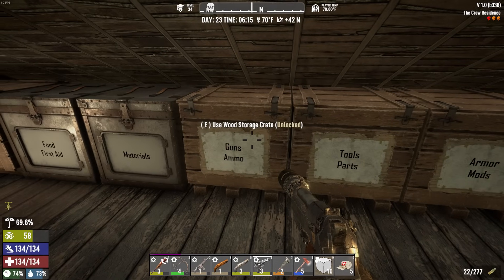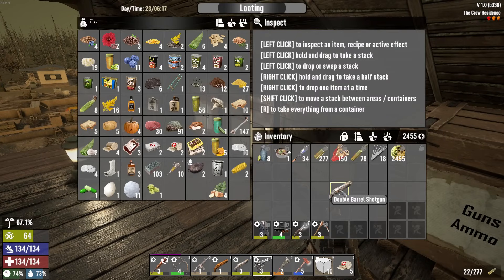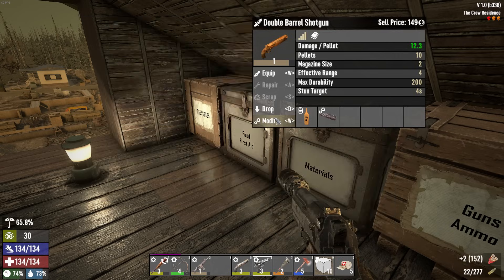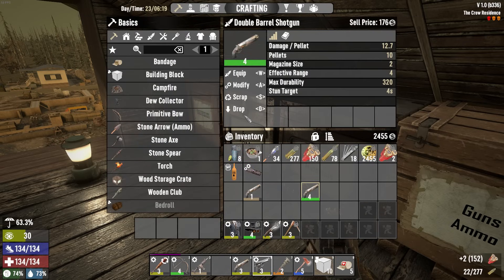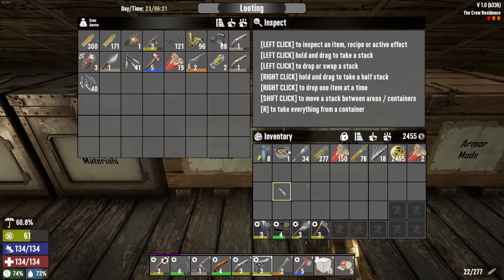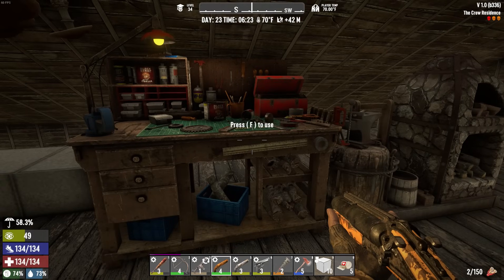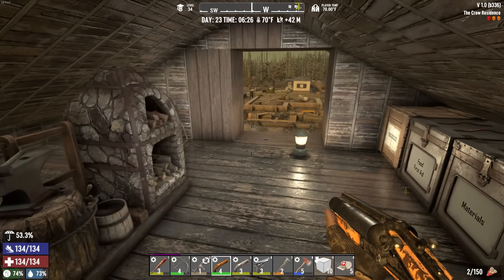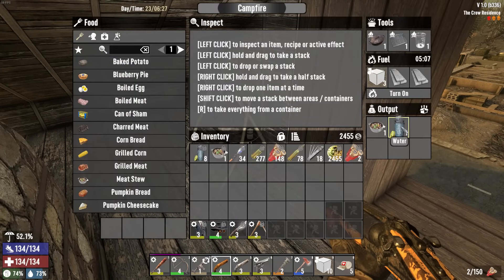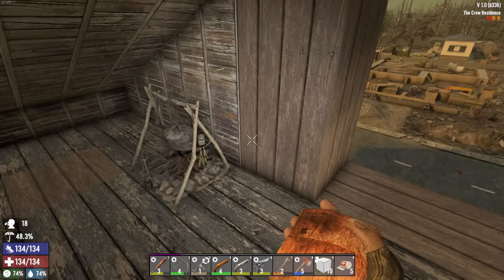Hey, how are you guys doing? Hopefully you're doing well. I made myself a level four shotgun to replace the level one I have, just because it's time — we need a better shotgun. I also made three 7.62 rounds, that's all I could make. I made all the gunpowder I could and all the 7.62, and it was a total of like three rounds. Let me get some water here and use this meat stew to get food, health, and water all the way up.